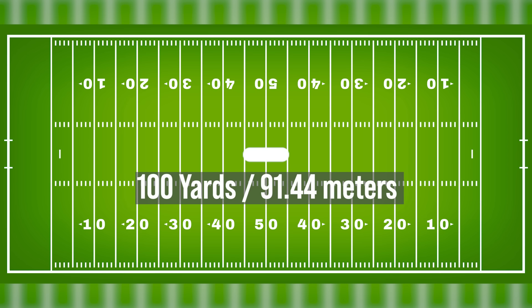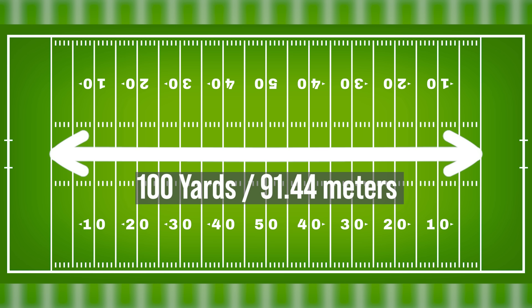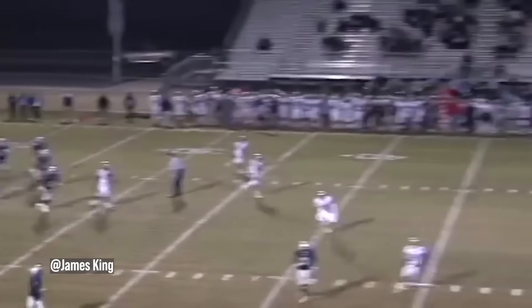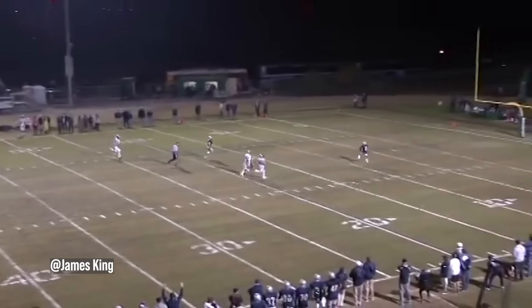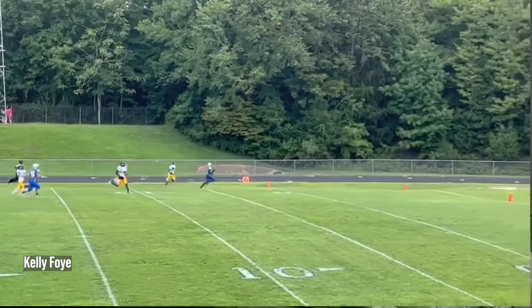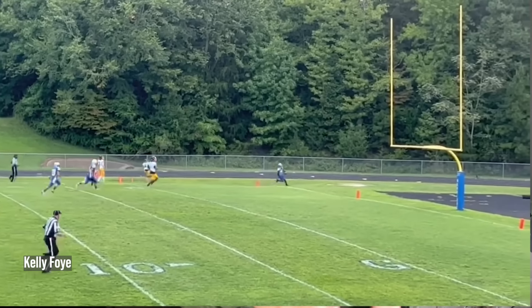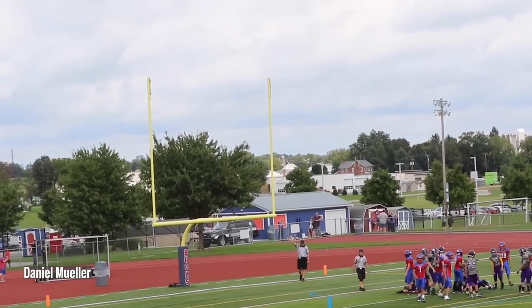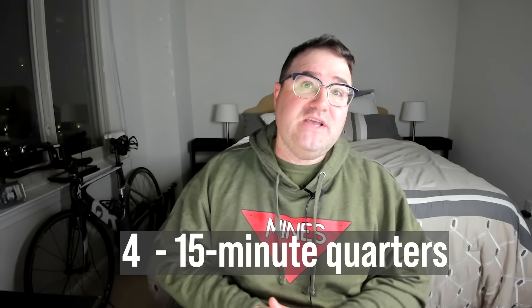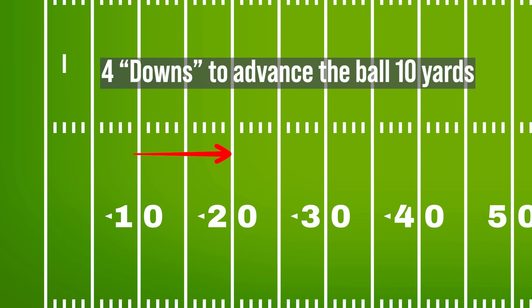American football is played on a 100-yard-long rectangular field with goalposts at each end. The objective is to score points by getting a ball into the opposing team's end zone. There are a couple of ways to do this, but the two methods you see most often are carrying or catching the ball in the opponent's end zone, or kicking the ball through the goalposts. The game is divided into four 15-minute quarters, and each team has four attempts, or downs, to advance the ball 10 yards.